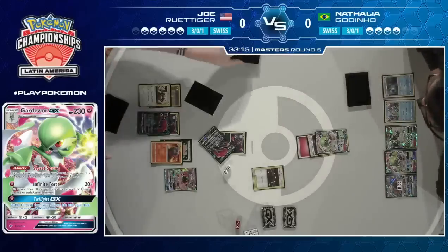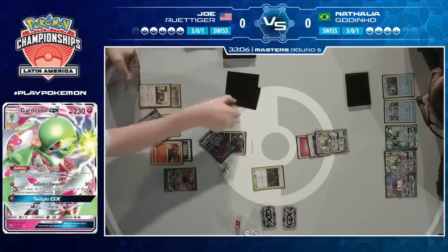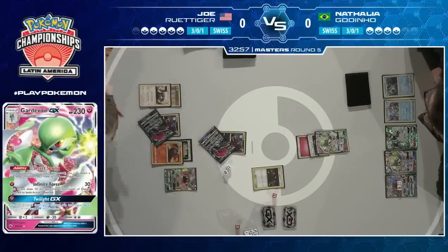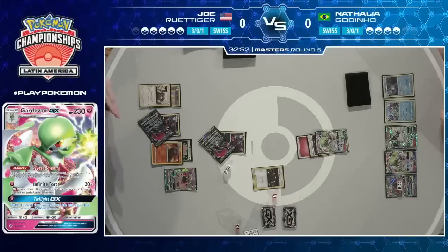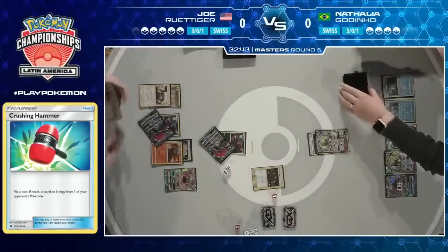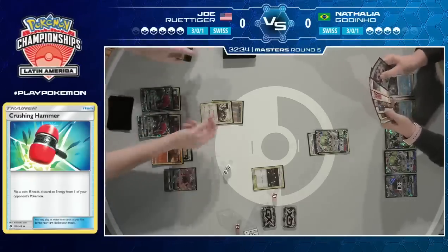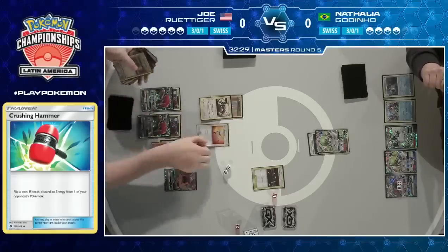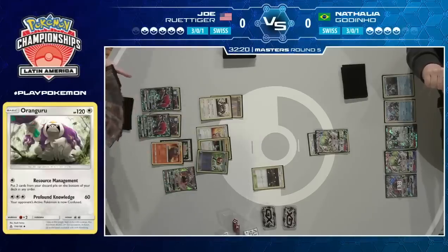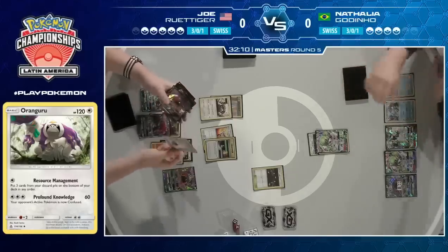If there are two one-off cards and you use the first trade before Smooth Over, you have the option to hit either of them and then Smooth Over for the second target. That's good sequencing from Joe, showing why he's been at the top for the last couple of seasons. He puts one card to the top of his choice, uses his second trade, and gets rid of a Tapu Lele GX. He puts Switch to the top, then goes for a Crushing Hammer — heads on that Fairy Energy is a big deal. Then he ends his turn with Resource Management to get back some of the more awkward cards and start running Natalya out of options.